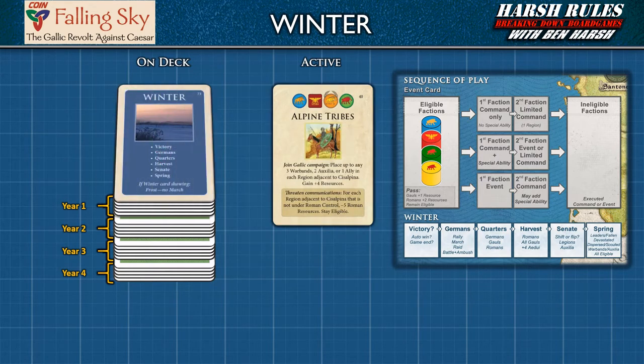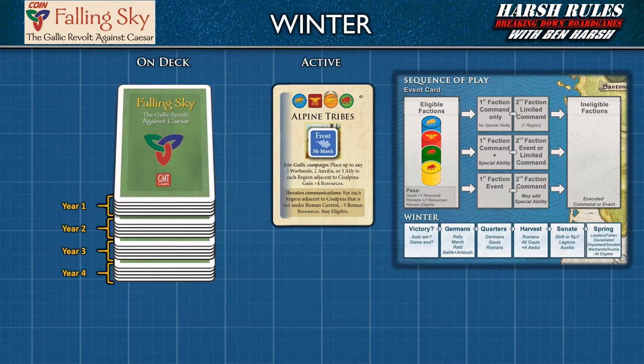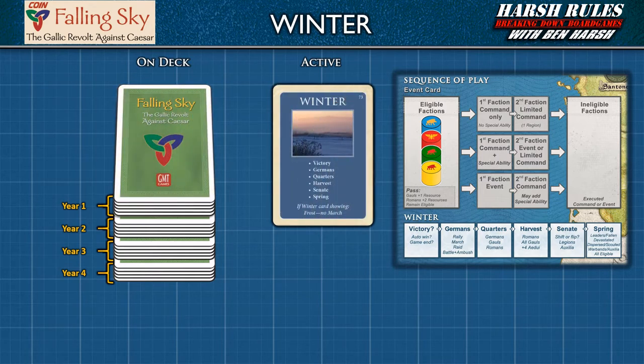Eventually, the winter card will appear on deck. When this happens, the frost marker is placed on the current event card. Frost is a reminder to prepare for the end of the year and prohibits marches. Once the last event card is played through, the winter card becomes active. Players will then conduct each phase of winter as shown on the flow boxes below the sequence of play area. We will cover each of these phases and learn how to close out the current year and prepare for the next.